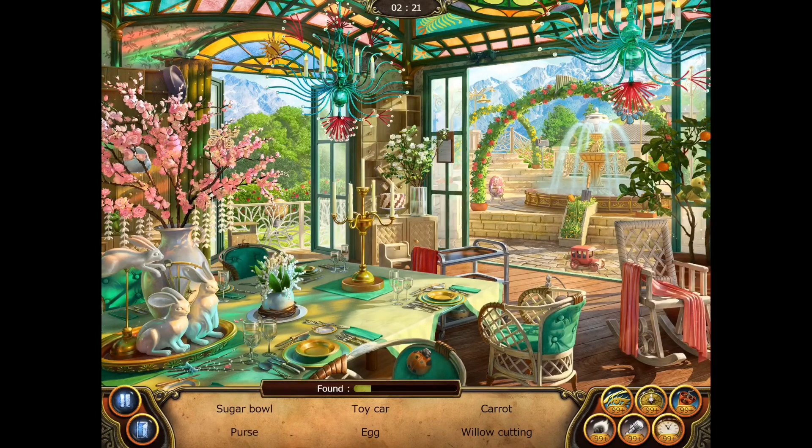All right, so there's a kettle and now we're looking for the egg. And the willow cutting. Sugar bowl — right up there in the fountain. Toy car. Then the carrots — it's one, two, three, four. Uh-huh, that one. All right.